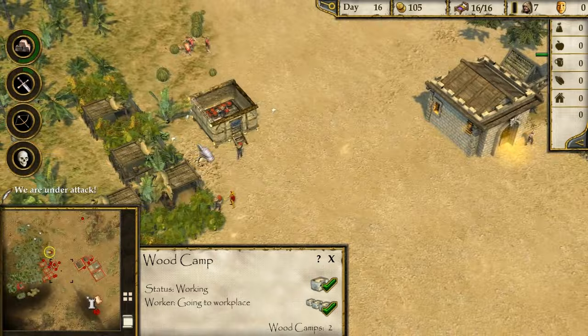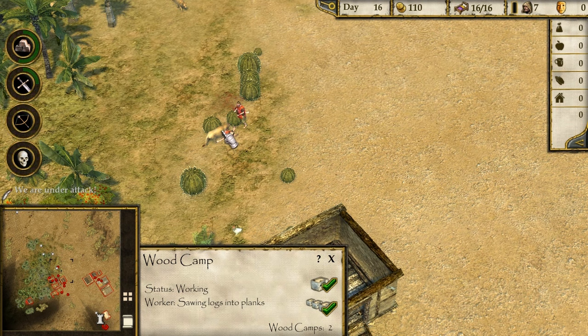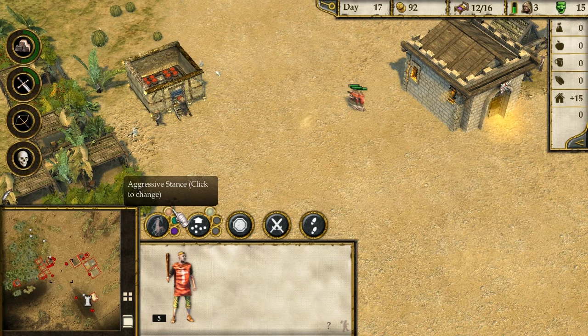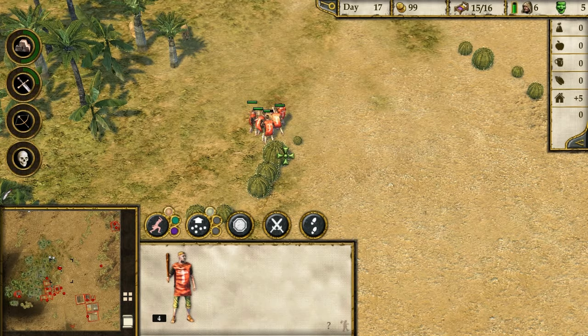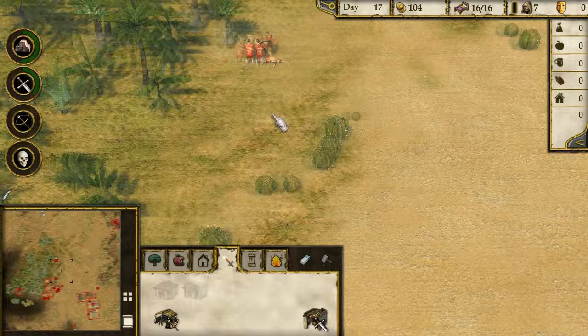More troops - more peasant conscripts! At least they come quickly. Take them down! The aggressive stance actually did a lot more damage. I think they're already injured. God damn lions, they are causing quite a problem. There's two men left - they're all dead. It's alright, we'll build a Fletcher. We need arrows. We should probably get more troops out to help them.